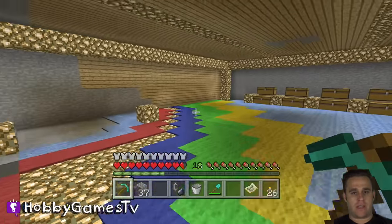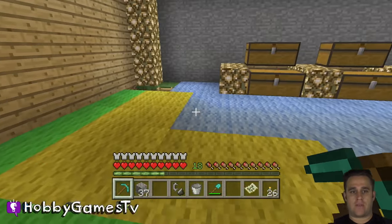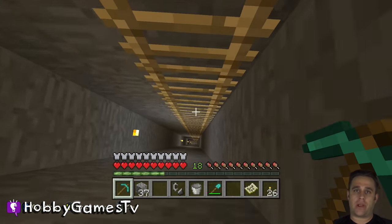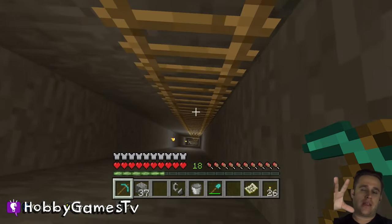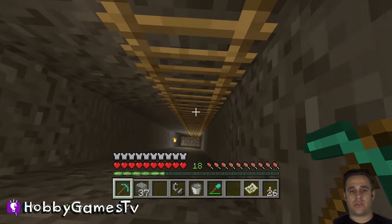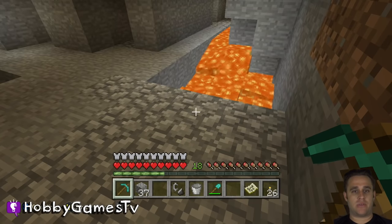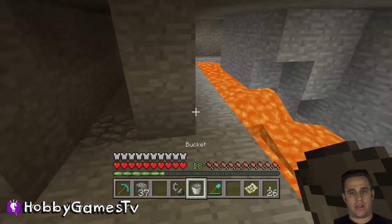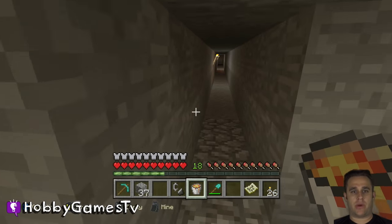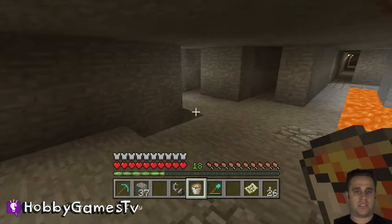Once we've got that, we need to go get obsidian. To get obsidian there's several ways you can get it. If you have access to a lava pit, you can go ahead and try to get lava in your bucket and throw the bucket into some water — sometimes that will make obsidian, sometimes it'll turn it into stone, so it's really just kind of a 50/50 shot. Since I have access to some lava, I'll show you how to do it here. Go ahead and grab some lava so we have some lava in the bucket, and then what we really want to do is mine for some obsidian.